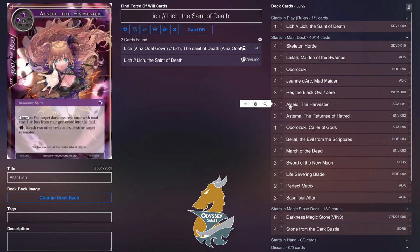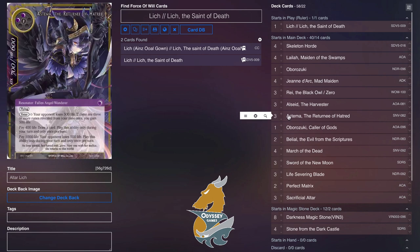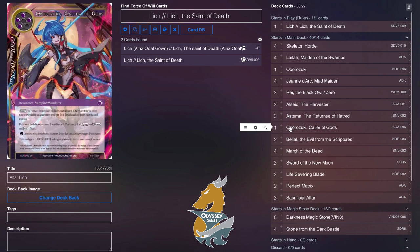Three Ray the Black Owl — solid darkness card right now. Three Alsei the Harvester to be able to recycle the Laylas as many times as we want. Three Asthma — an excellent card for finishing off the game, as well as draw power, and being able to get it at instant speed off of the altars. Oboro Zuki, Color of Gods — also an amazing card to hit off of an altar sack for only four.